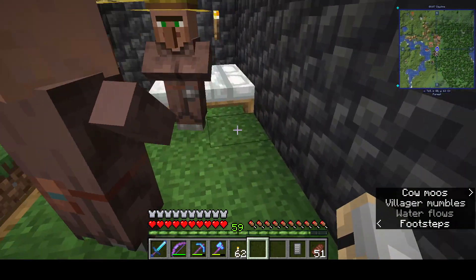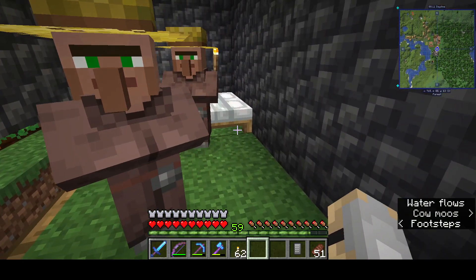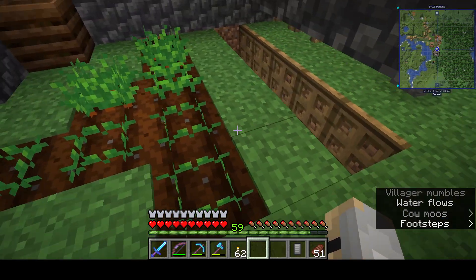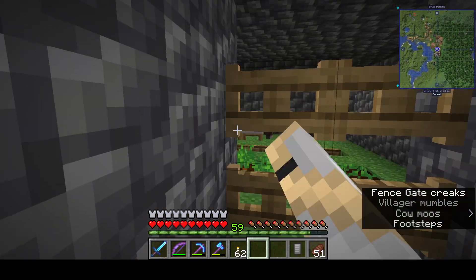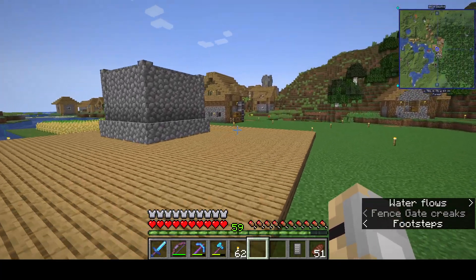So this is the auto breeder thingy. I pulled the beds out — there used to be beds all right here but they started making so many villagers that I had to stop them. Basically they'll just reproduce, and then the baby falls down there and goes down to that containment area. And then we can poison them and cure them as needed.